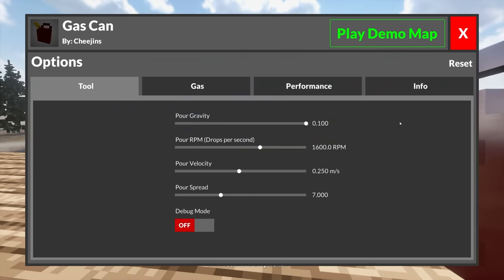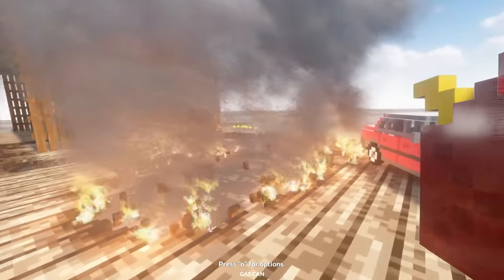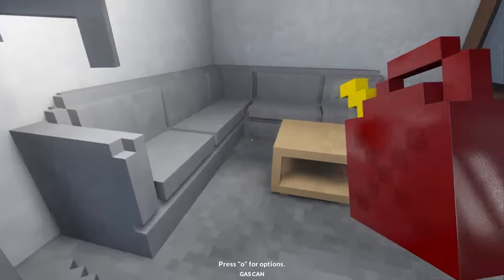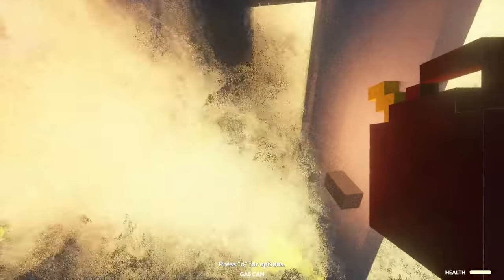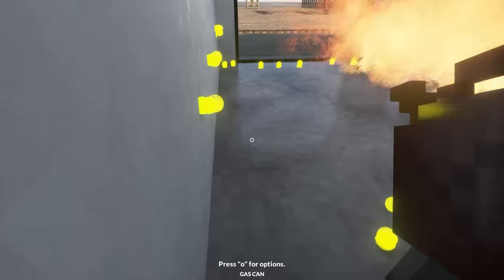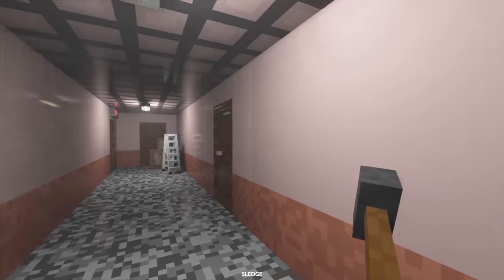We also have options — poor gravity, ignition delay, burn thickness, performance info. If we press R we can get rid of the gas. Let's go ahead and burn down this building — it's mainly concrete and stone so it probably won't be too easy. There's a toilet in here — bad idea, you can't right-click! There are so many flames — we're gonna have to break through the window! Made it! This gas can is actually really cool.